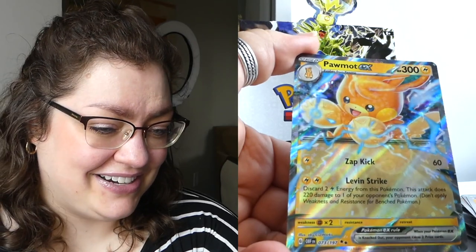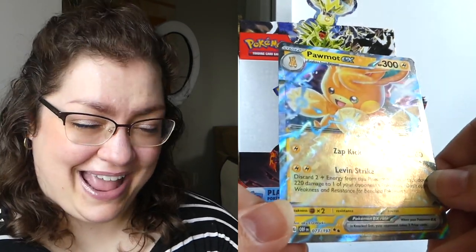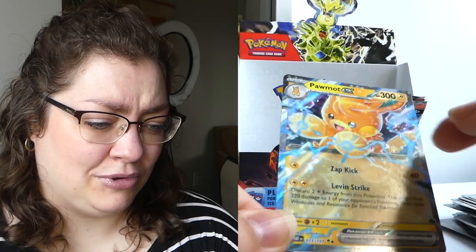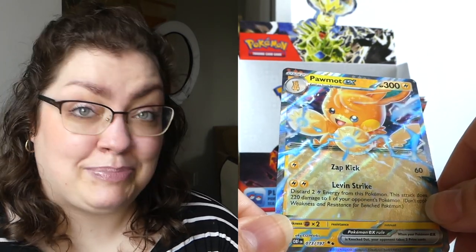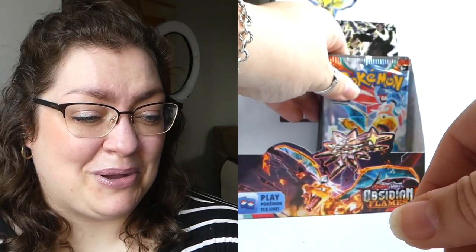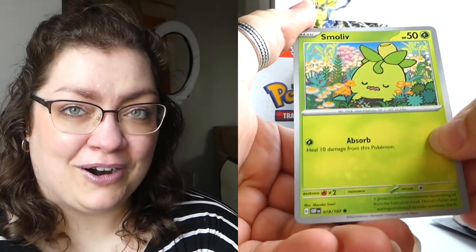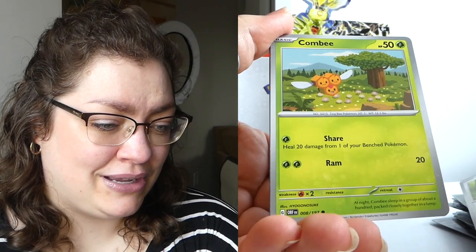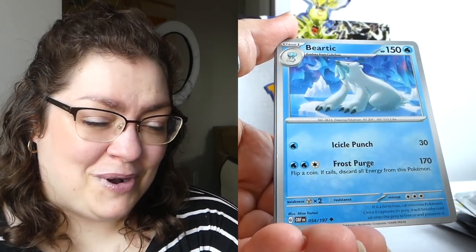Oh my god, it just feels awful. Nosepass, we've got a Tandemaus, and we've got something here — an EX card! Look at the cutie patootie with the matching electric energy — yes! I'll take it, a Pawmot EX, so cute with his little hands — little electric hands. 'Zap Kick' — more like 'Zap Imma Touch You.' Pokemon, if you ever want to consult with me about these attack names, I will come up with better ones in some cases. What's left in this box for us? Can I get any more art cards — even the basic ones that end up being a buck or two?